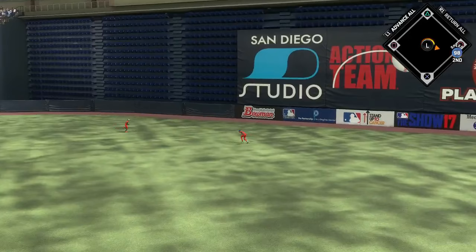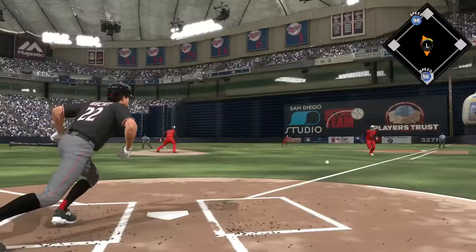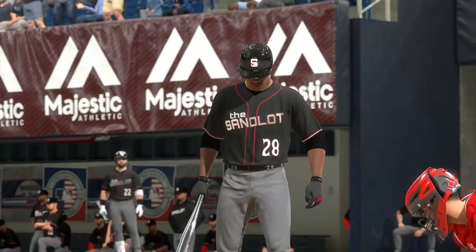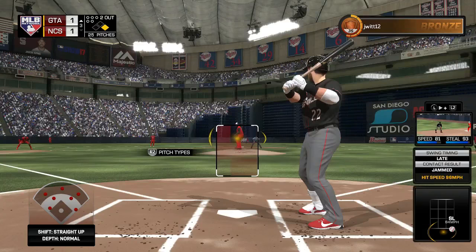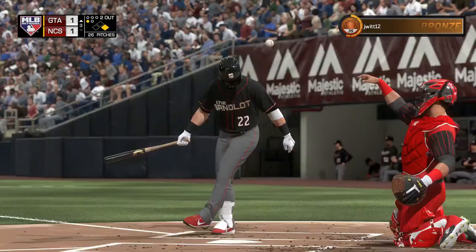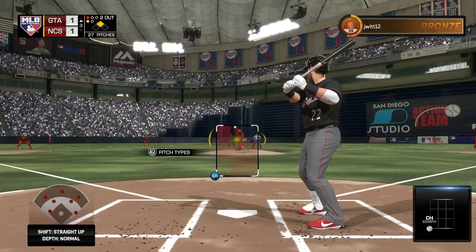Rizzo's solo shot ties it at 1-1. VR has been dropped down to eighth in the lineup — he's got a couple base hits but I needed speed at the bottom of the order. I tried to send him to third base and he gets thrown out, which sucks because I had someone on second base to start the inning. Then Granderson comes up and gets a base hit — that could have scored VR easily with that speed. Kipnis is batting second now since I moved him up after he hit a home run the previous game.